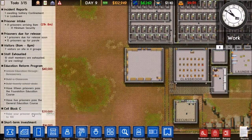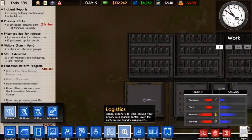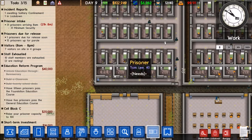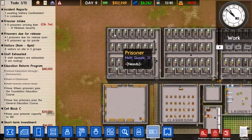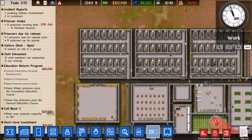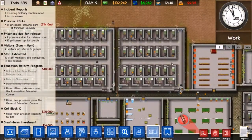We also need to raise our prisoner capacity to 100, so I can work on another area or another cell block. Do I have to go into planning? How do I clone stuff again?